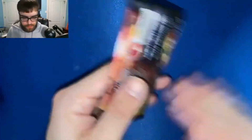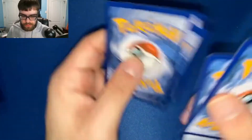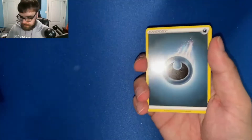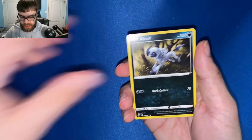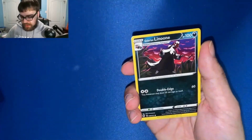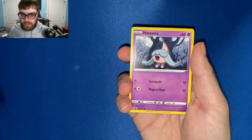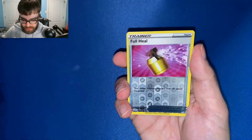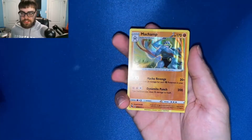Let's jump into a Galarian Obstagoon pack. You are guaranteed a holographic rare in these, which is pretty cool — but it feels like you're getting something when really it's nothing special. Grass energy, Milo, Great Ball, Absol. I'm just lucky to be even opening these packs because they're super hard to find and resellers are scalping them like crazy. Inteleon, Nick It, reverse holo Full Heal, and our rare is a Machamp — regular holographic, nothing crazy.